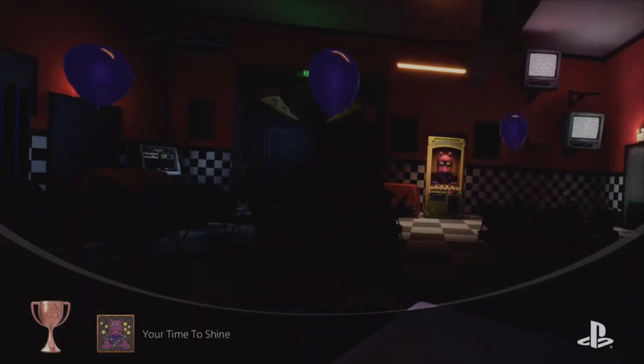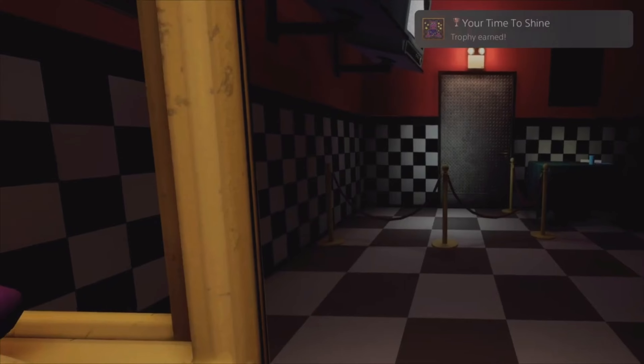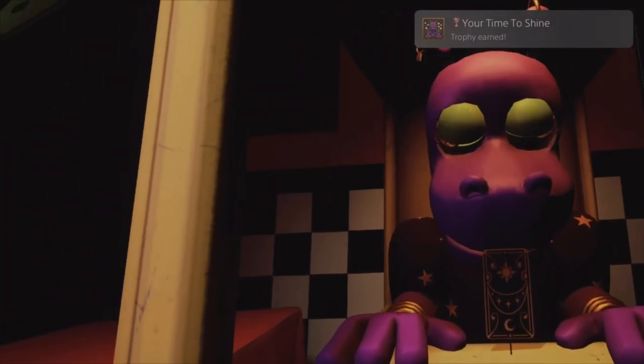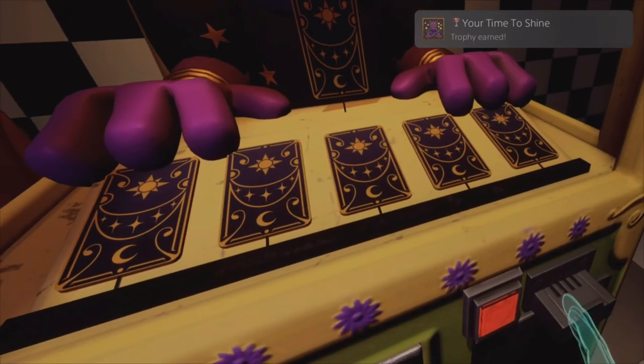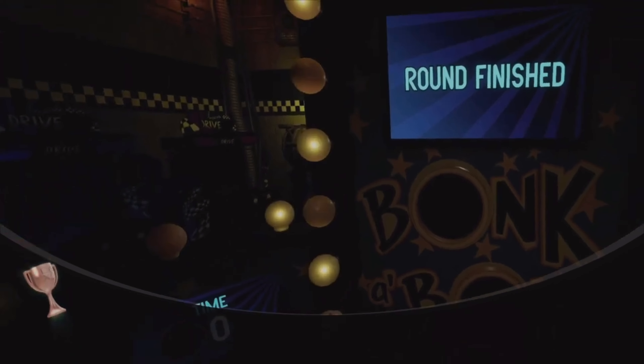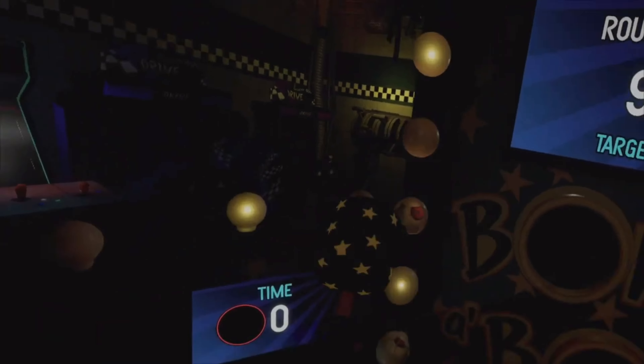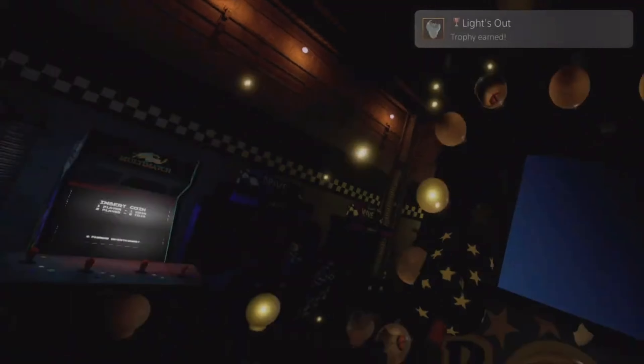To get the 'Your Time to Shine' achievement, you need to visit Mystic Hippo — you press her button and that's pretty much it. I don't know if that's on Quest, but that's for the PSVR. And for 'Lights Out,' just hit the lights and Bonkaban, and let them break.